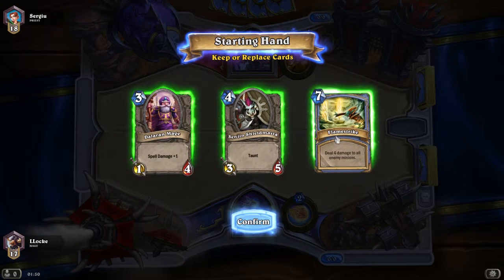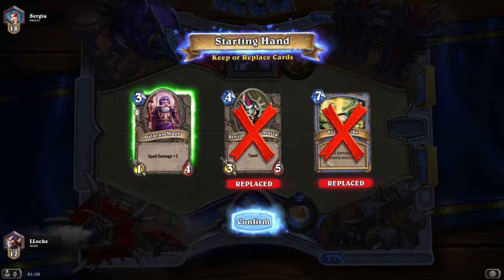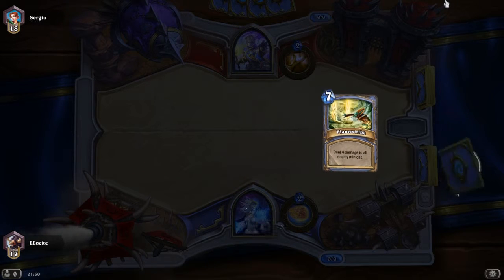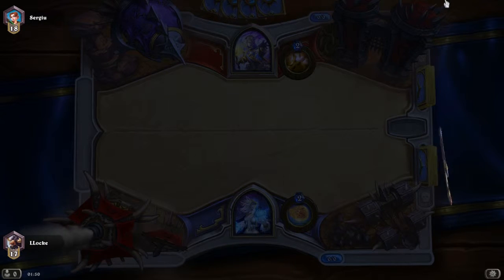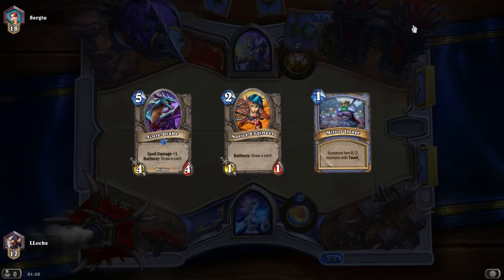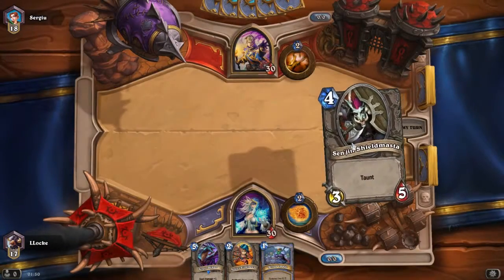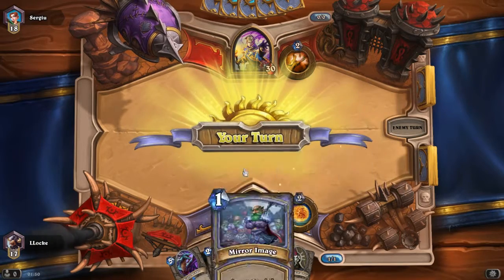Let's see — we're going first. I've got Flamestrike, Shieldmaster, and Dalaran Mage in hand. Let's get rid of all of those and look for more early game cards. Got some decent replacements. So it's turn 1 for a Mage.